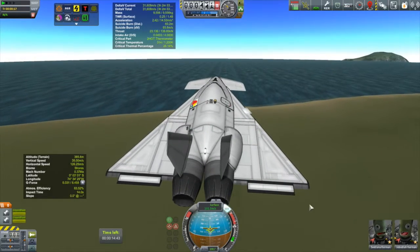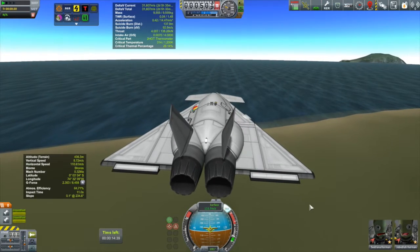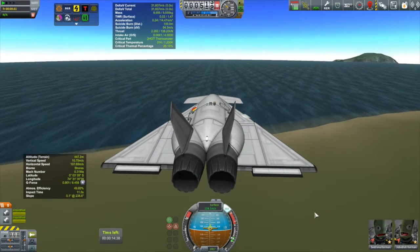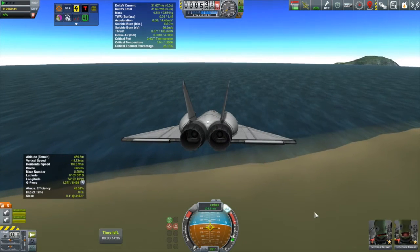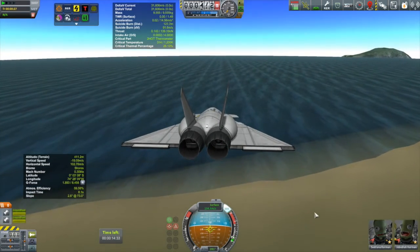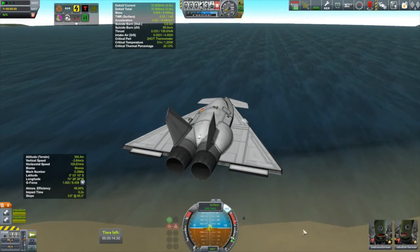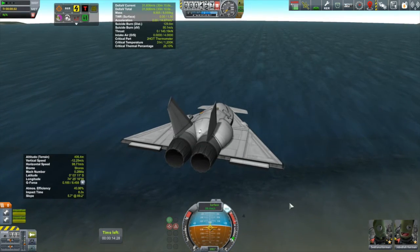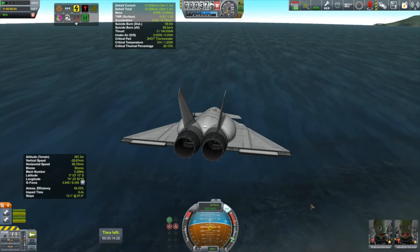We're going to have the return of the Korion coming back from Minmus. We're going to get it back to Kerbin Station and hopefully get that science back down to the Kerbal Space Center that it collected after its Minmus landing. We have the inaugural flight of the Otter 4, another jet plane, and we also have the launch of MOHO-1, our second interplanetary probe, which obviously is going to be on its way to Moho.